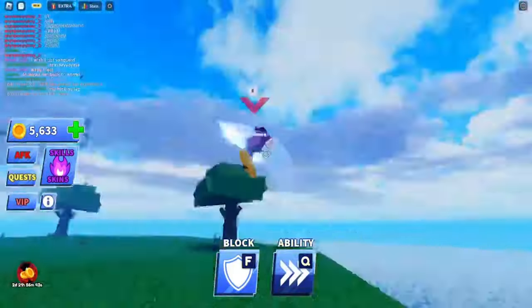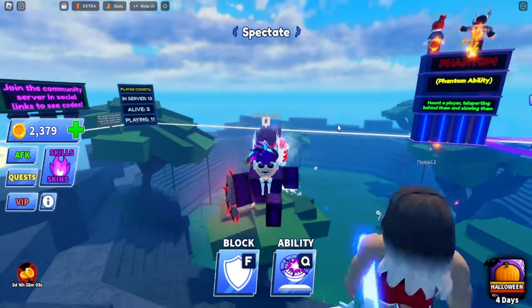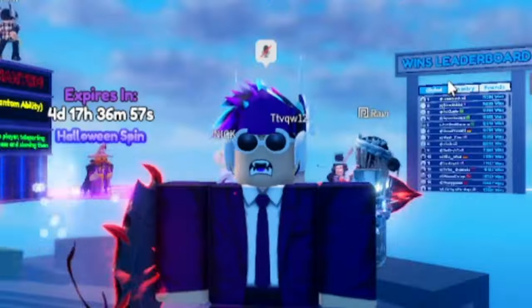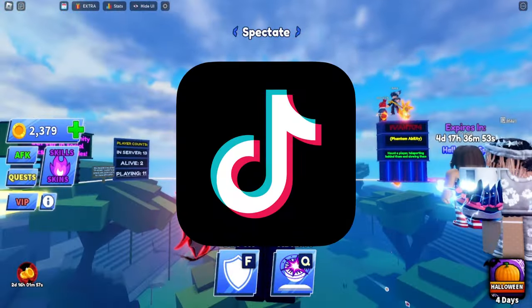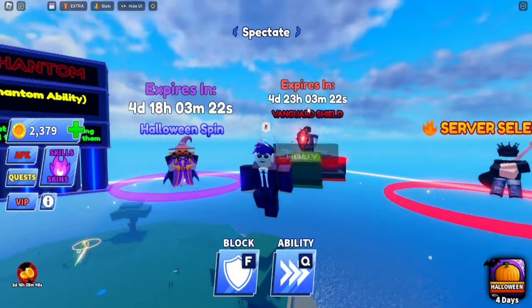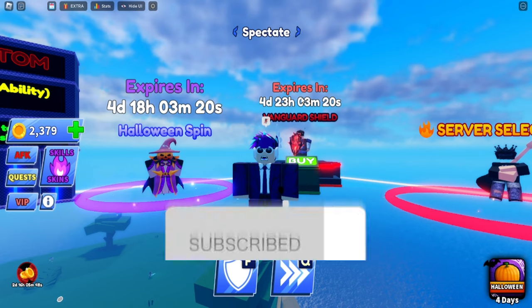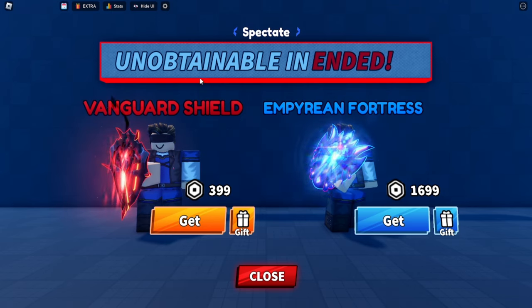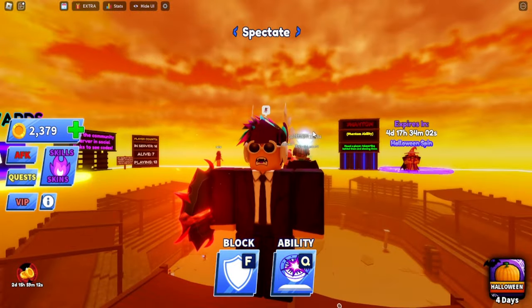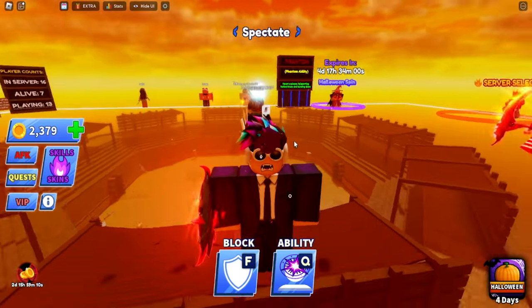What's going on guys, Rofix here. Today we are going to be trying out different glitches in Bladeball, including the fling glitch and other glitches that you might have seen on TikTok. Before we begin, if you guys want the Vanguard Shield for free, join our Discord and subscribe to the channel. Let's try to break 50 likes on this video — you can get this shield in our Discord, just comment your username, subscribe, and like.